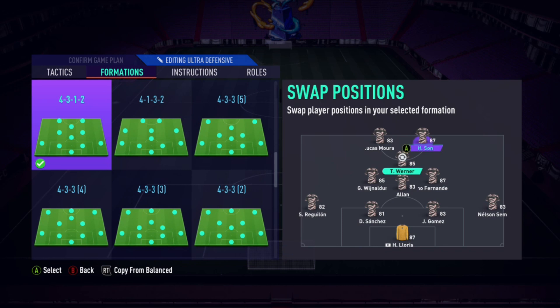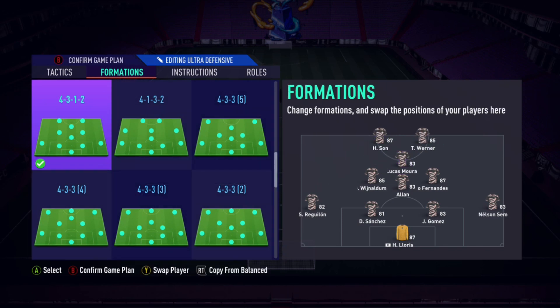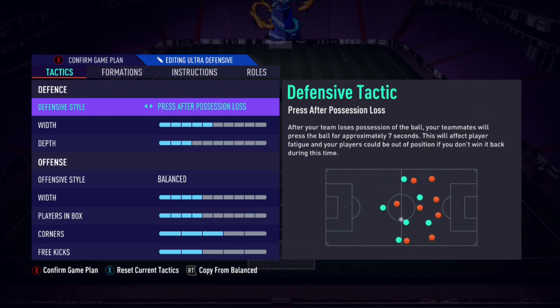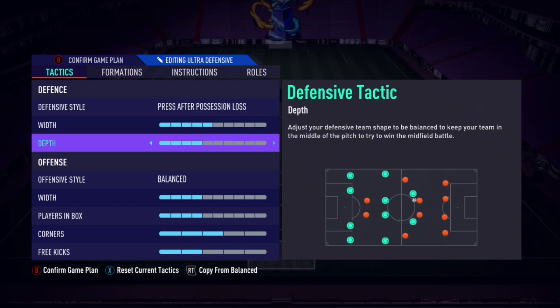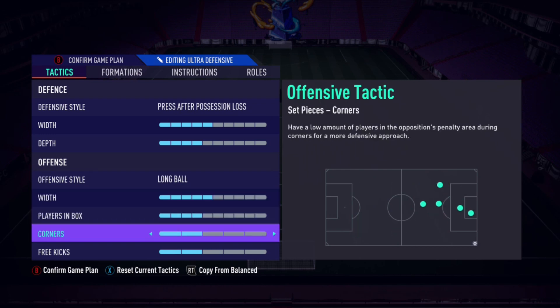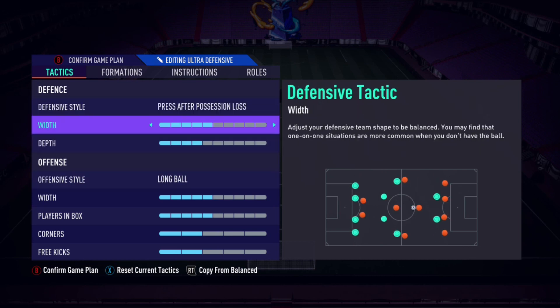So 4-3-1-2 — as you can see on the graph here, the front three are pushed up more. I've got Alan as my CDM; technically he's a centre mid in the 4-3-1-2 but I drop him in between the defenders so he's like a DM. Because it's very aggressive and attacking, I press after possession loss — you want possession while building up the attack, and as soon as you lose the ball you want to get it back as quickly as possible.